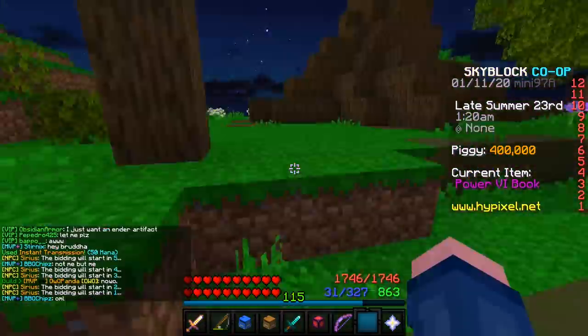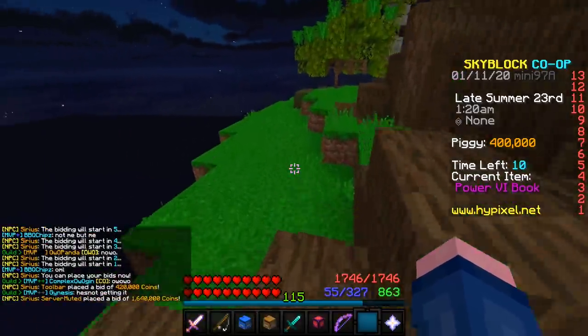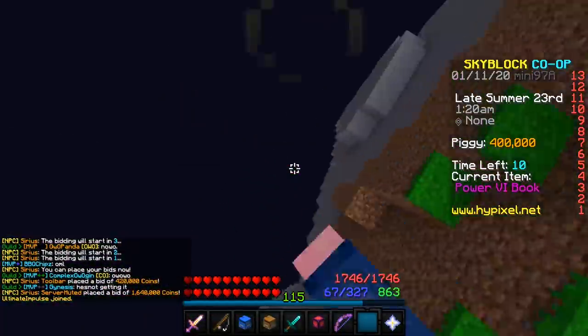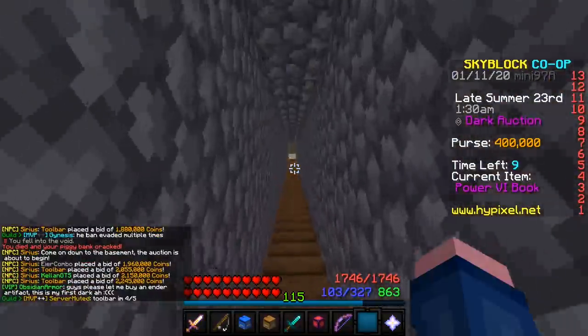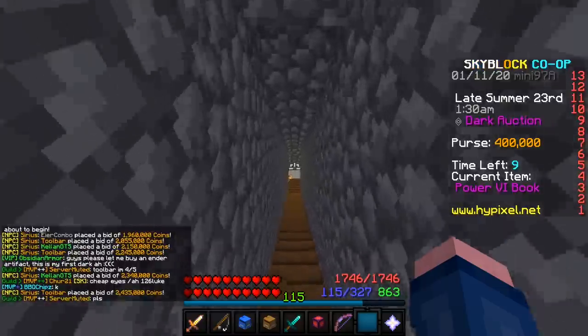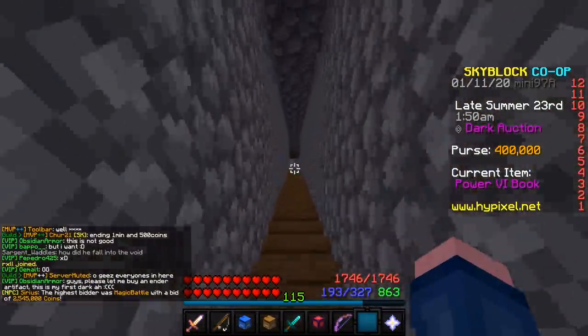I'm stuck. There we go. I don't know what'll happen — if I'll warp to my island, if I'll lose my coins, or if I'll just get teleported back. Yeet! Oh my god, the map's all bugged. Wait, I'm outside — I can't even get in. Now I'm stuck. How do I get out? I spawned up here.